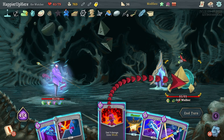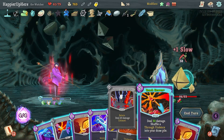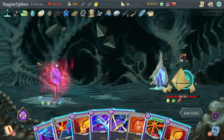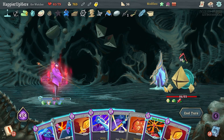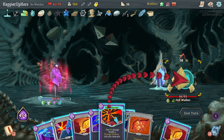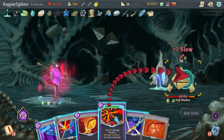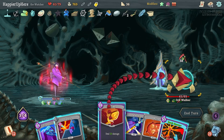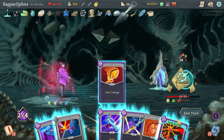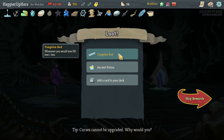19 — let's do Finesse first, then Eruption, Reach Heaven — 36. Wait, can I kill here? 21, 42, 36 is 78 — I might be missing the slow debuff. 39 and 23 is 40, 66 — yeah that should be enough. Awesome! We got Tungsten Rod — whenever you lose HP, lose 1 less — as well as an Ancient Potion. Very nice together with the Blue Candle.